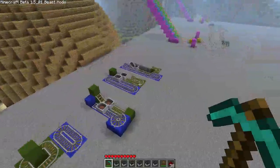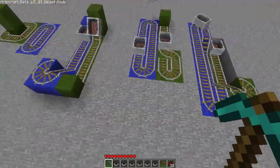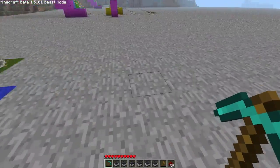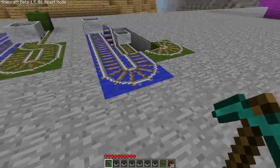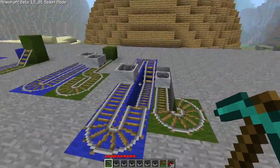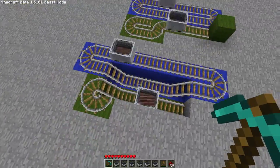Green marks the booster, blue marks the actual minecart track — obviously you wouldn't have small tracks. You'd have it leading off to your station, or if not, then you have this as your main track. Anyway, first of all, this is just a basic self-resetting booster.